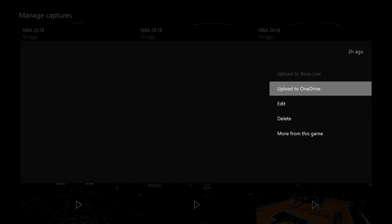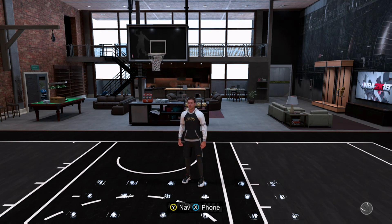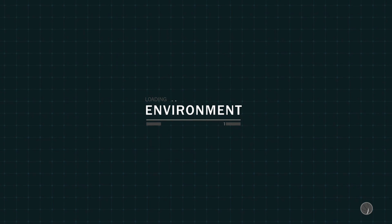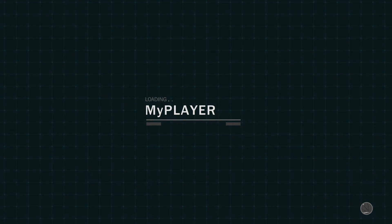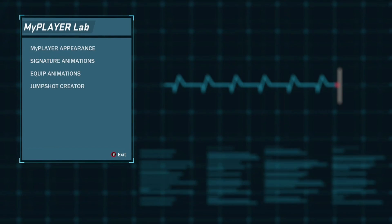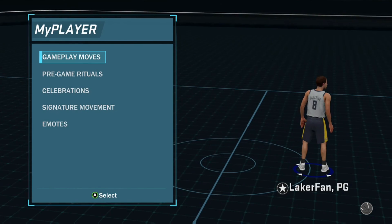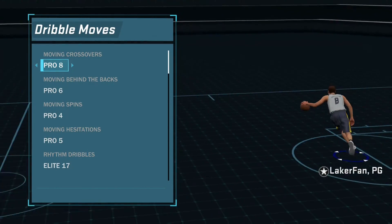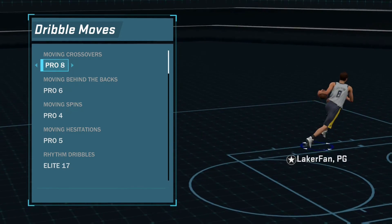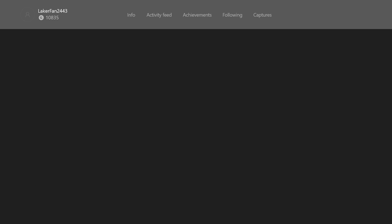I'm gonna go ahead and show you guys the sigs I have for this. You're gonna see I went to My Player Lab. The loading screens are extremely slow in this game, which makes it really hard to change animations. You're gonna go to Signature Animations and go to Rhythm Dribbles. Scrolling down to Rhythm Dribble — it's Elite 17. That's all you need to know for that.